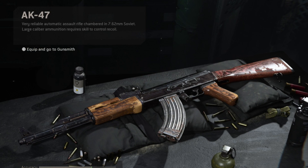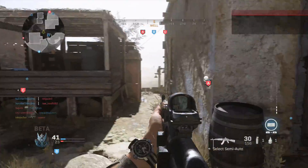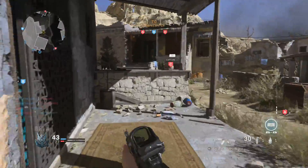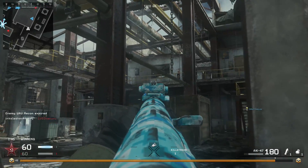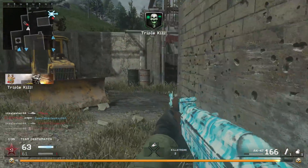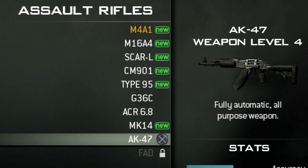The next assault rifle we have here is the AK-47, and the AK in this game was probably my least favorite assault rifle. It had a really slow fire rate of 562 RPM, a lot of recoil, and for the amount of recoil, it really didn't do that much damage. By comparison, the first AK-47 in Call of Duty 4 had a fire rate of 705 RPM, dealt more damage, and had much more controllable recoil. A fun piece of trivia: the AK in Call of Duty 4 actually dealt less damage at very long range when using a red dot sight. This weapon does return in both Modern Warfare 2 and Modern Warfare 3.